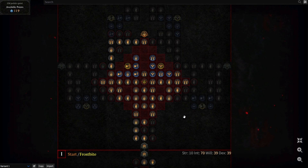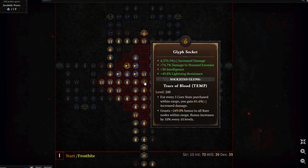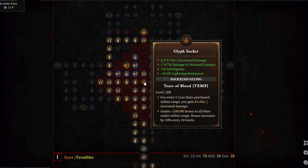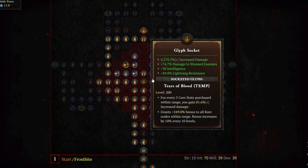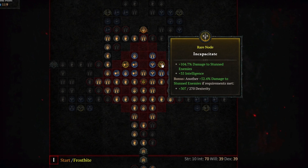Let's check out the Static Surge board. With all of the nodes selected, you're going to see 4,370.5% increased multiplicative damage. This affects two rare nodes on this board: Electro, which grants you an additional 69.8% lightning res and 35 INT, and Incapacitate, which gives you 104.7% increased damage to stunned enemies with 35 INT.